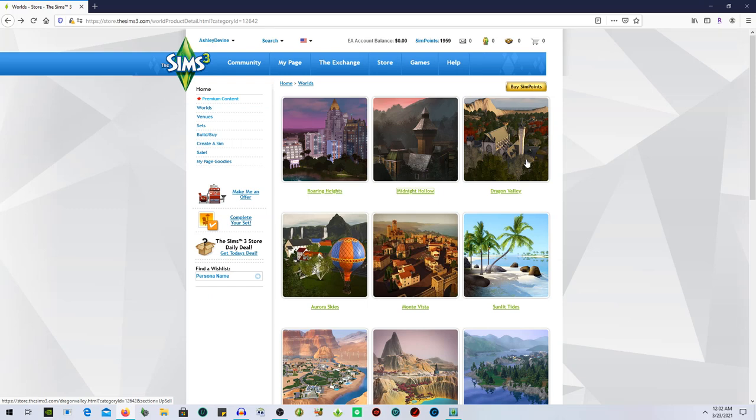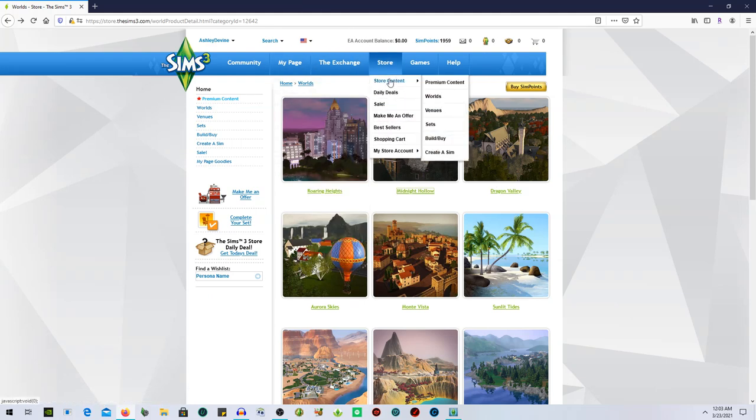I do enjoy Dragon Valley, but I honestly don't play in it that often — I just kind of wanted it in my game. I don't have the venue to go with it. In the store they have premium world venue sets, build/buy, Create-a-Sim, all of that. I'm going to go in sections and pick things like venues, different sets, appliances, etc. I plan on doing this maybe once a week or once every other week.